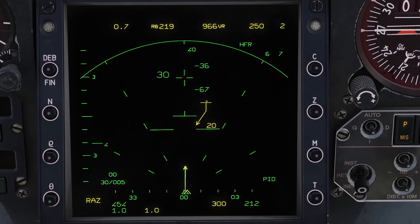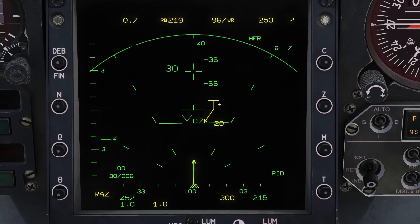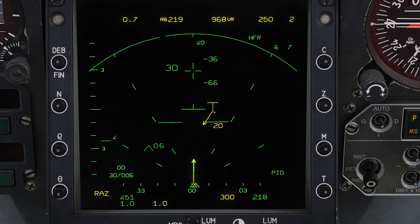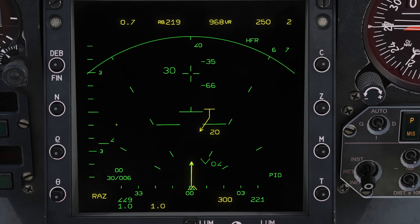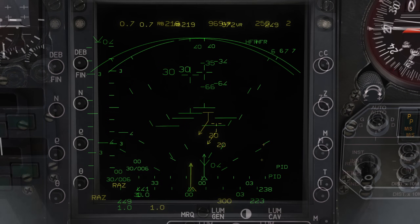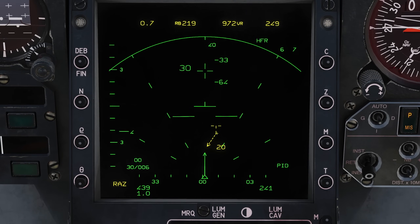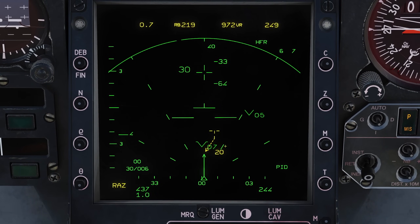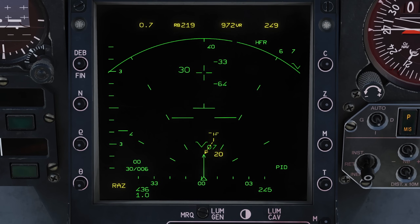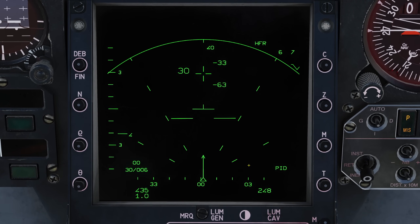We can see a T for our target, and also the velocity vector of the target, along with the aspect. If we were head on this would show 0, if we were behind them it would show 180, and if we were left or right it would show 90. If we for whatever reason lose data link, the T and velocity will become dashed, and our computer will continue to compute a predicted course based on the last known velocity and heading, until we press the erase button or until data link is restored.